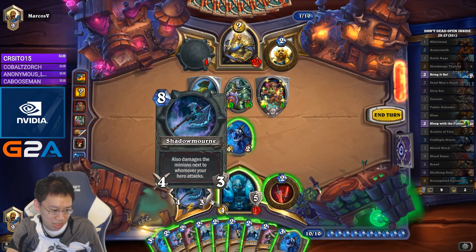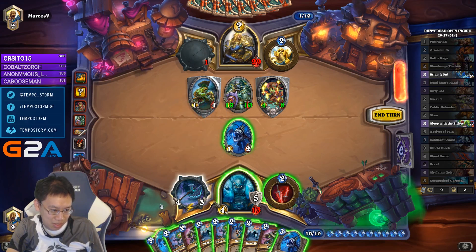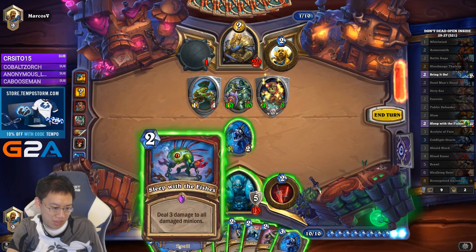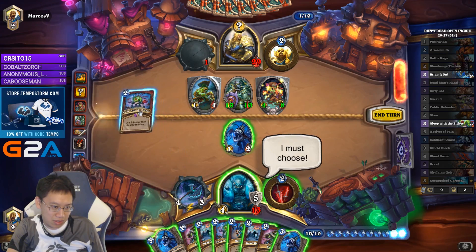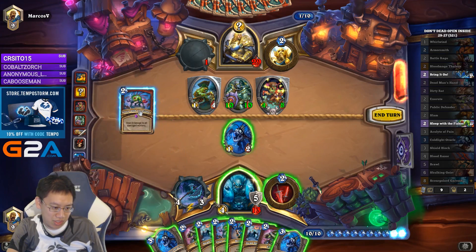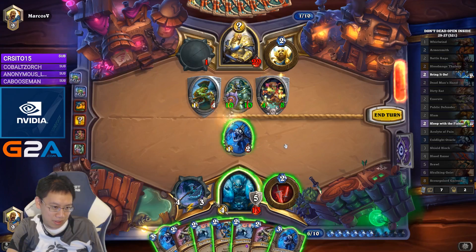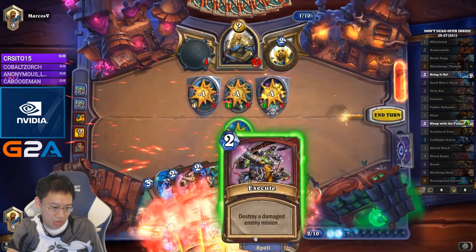My hand will be Coldlight, Execute, Execute. I'll shuffle in 2 Executes. Fish, fish, fish — 2, 2, 2. I must choose. I'm sorry.